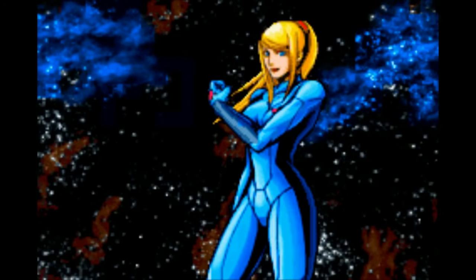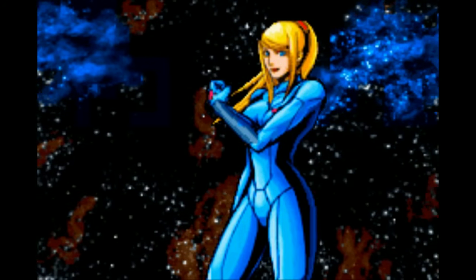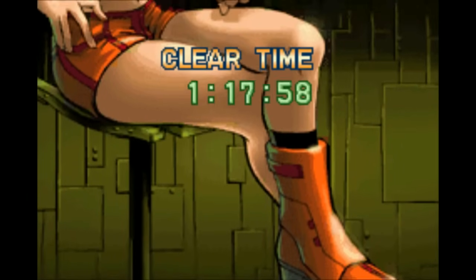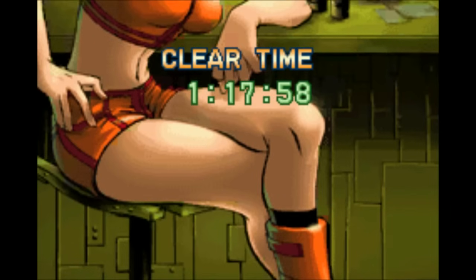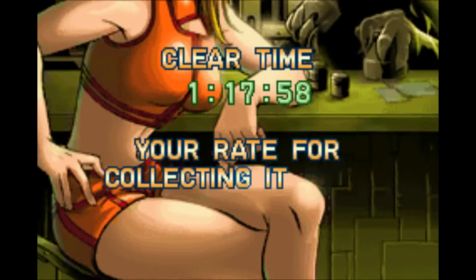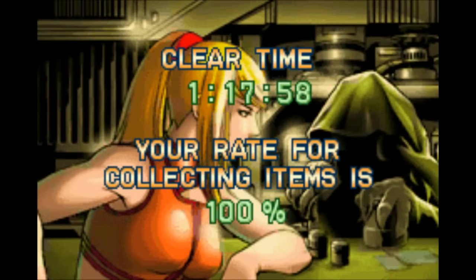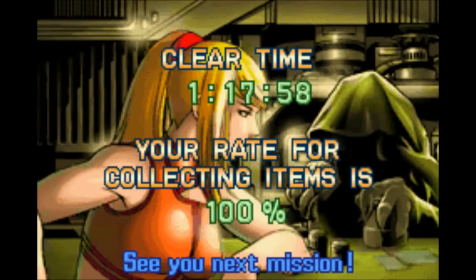It's gotta have some personality flaw somewhere. Well, you tried drawing by scratching lines on stone — it's not easy. You got the time needed for the fastest completion picture and 100%, so pretty damn good. Oh, she doesn't just take off the zero suit — she goes out drinking.